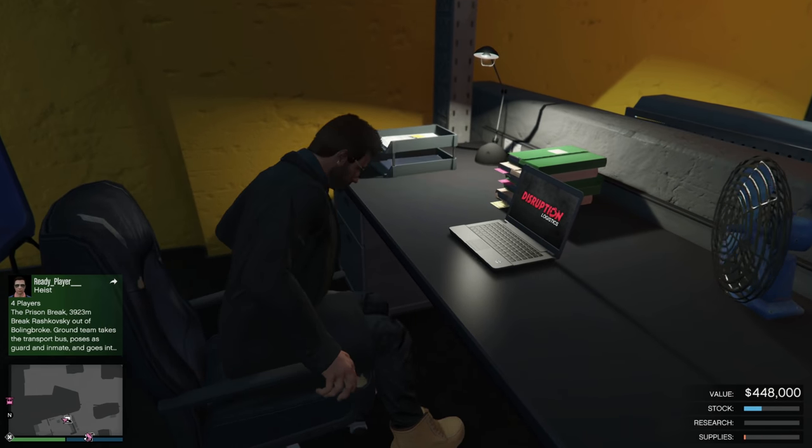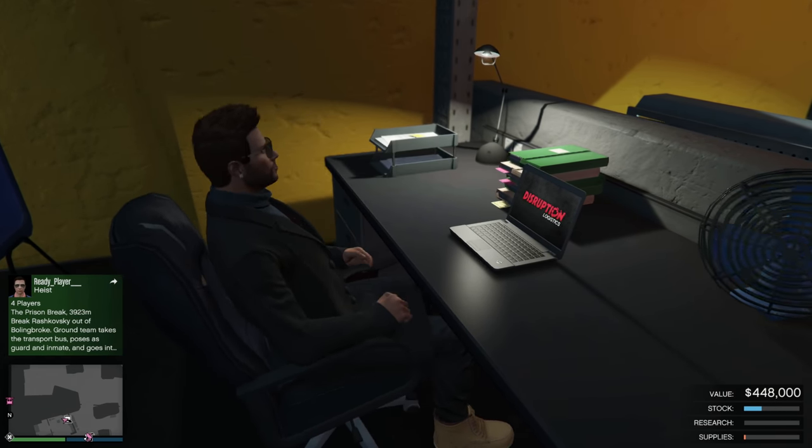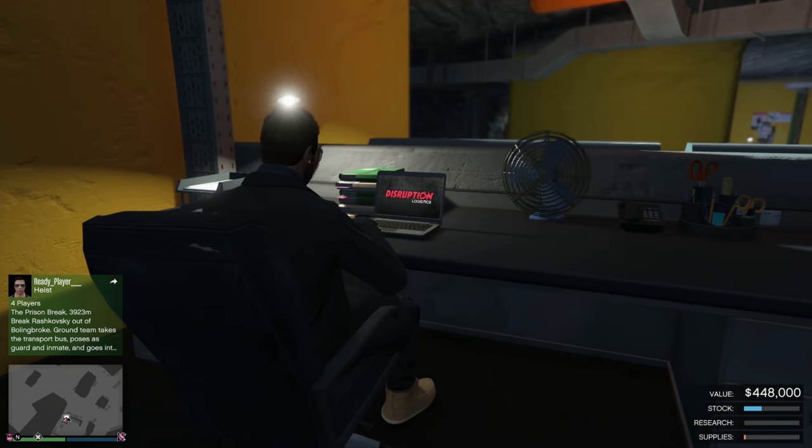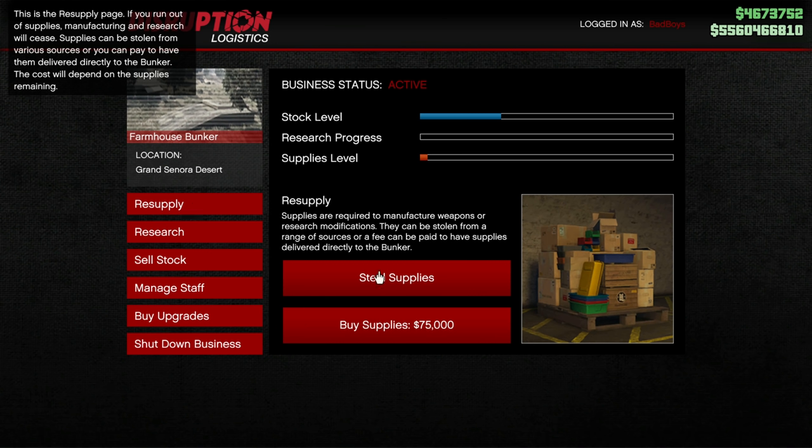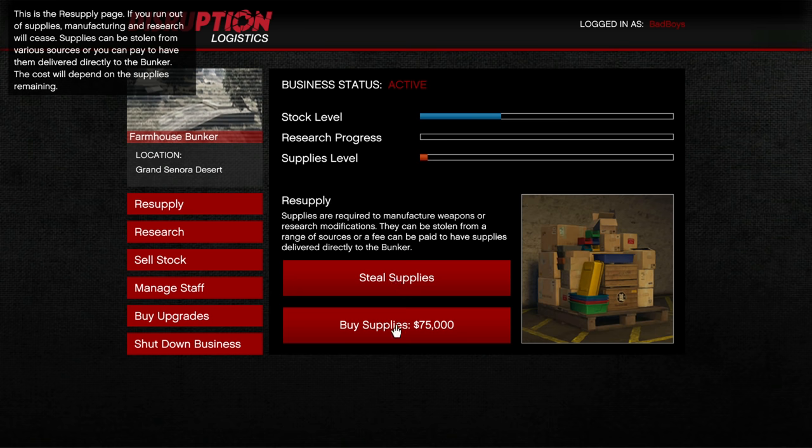The very first thing you want to do is make your way over to your bunker. It is double money for bunker sell missions, so you guys can make an absolute killing. All you want to do is either go and steal supplies or buy supplies. If you have an upgraded bunker, buy supplies. If you don't have an upgraded bunker, steal supplies. Do either of those and get your supplies bar completely full.